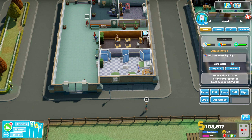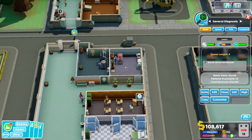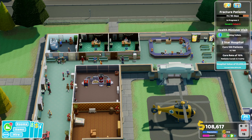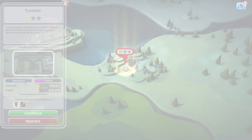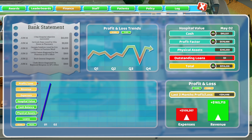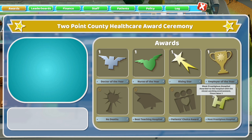The extra ward was to cope with an emergency set of patients as well as increased demand. We then started getting more general diagnosis issues, so we had to build another one and two new GP's offices. I also put down a cardiology building just in case, because we were getting a lot of patients that weren't fully diagnosed. But all in all, we made it through one year. We had a Doctor of the Year award, Nurse of the Year, a Rising Star award, Employer of the Year, and the most prestigious hospital.